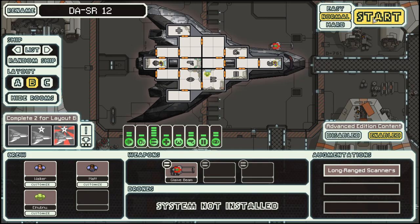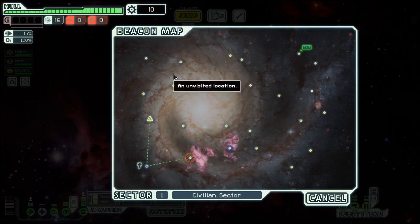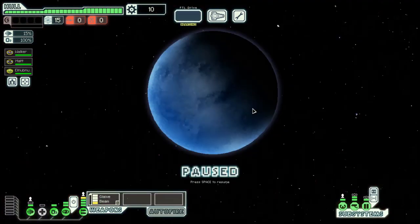Hello boys and girls! My name is ArtCistee and welcome back to season 31 of my FTL series. We are in the Stealth Cruiser once again, which comes without shields, but we do have a cloak — hence the name.